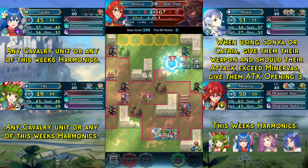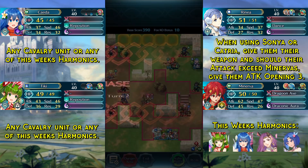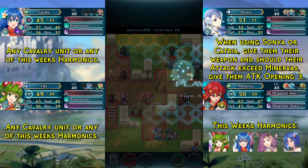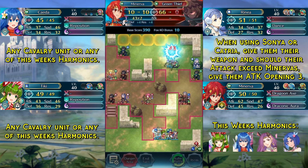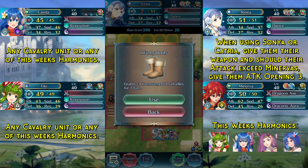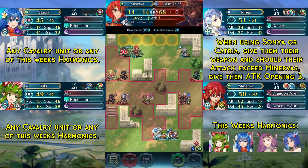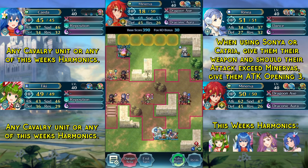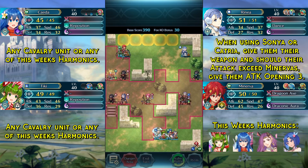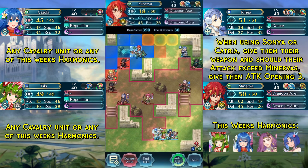Then we can kill this blue thief over here. We dance our Minerva and use the Infantry Boots in order to extend her range so we can kill this blue thief as well. Now we are basically home free — we can move totally freely at the top of the map and just wait for the thieves to approach.